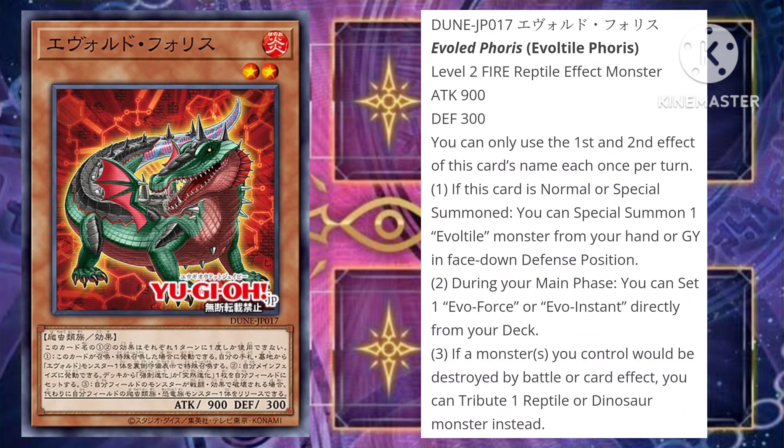As per usual with these card game videos, we go over the monsters first and the extra deck monsters and end off with the spells and traps, although for this video we won't have to worry about that because we only have three new cards, two effects, and one Xyz.